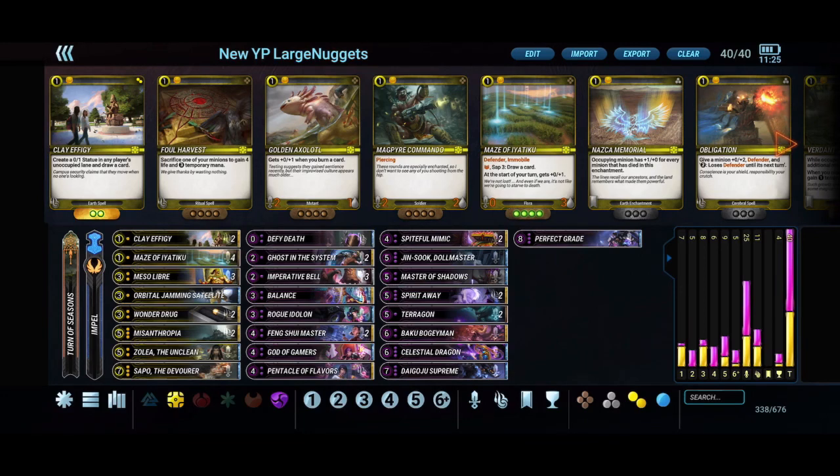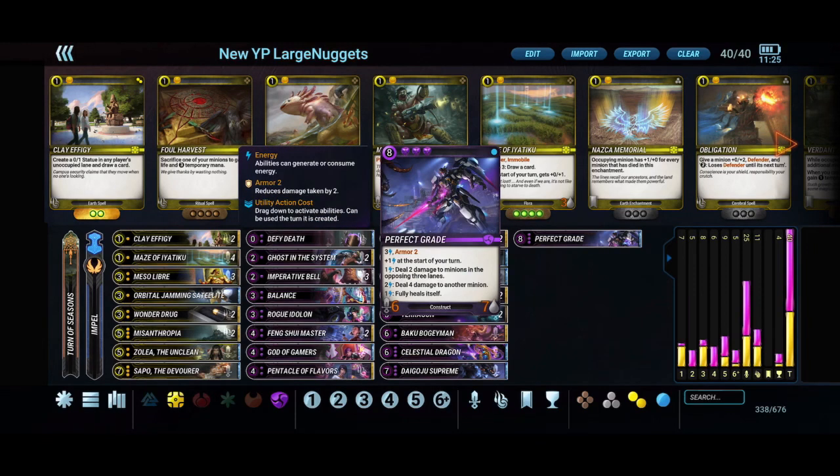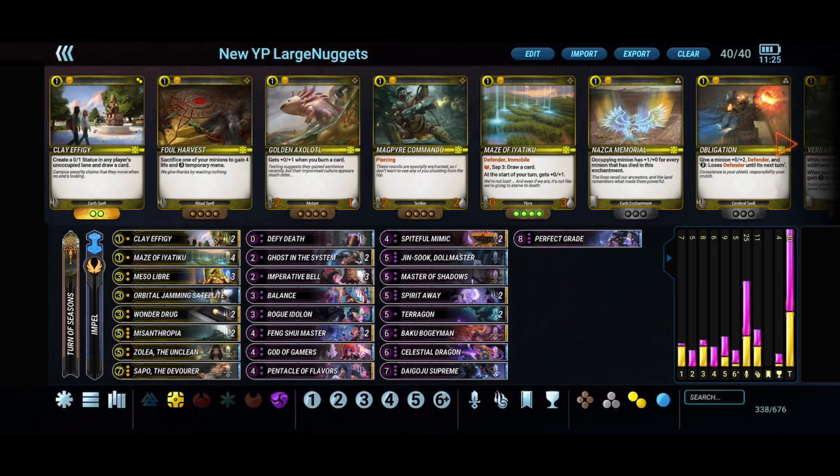Perfect Grade got an Armor Two addition which makes it extremely tough to take down outside of a straight kill spell. You have plenty of other backup fatties regardless. On play it impacts the board heavily — deal six damage to minions in the opposing three lanes, or deal two damage in an AOE and four damage to another minion. Lots of options make it very powerful in this deck.